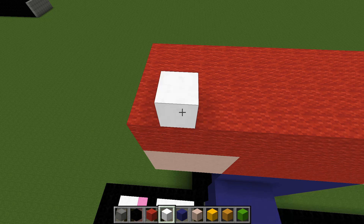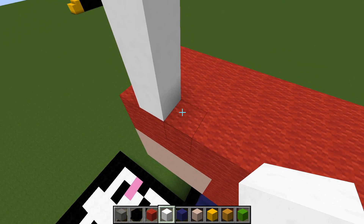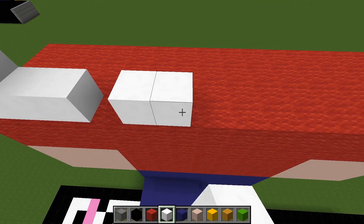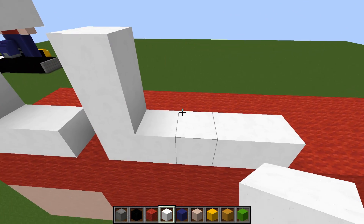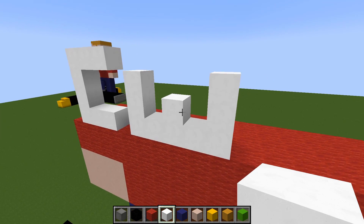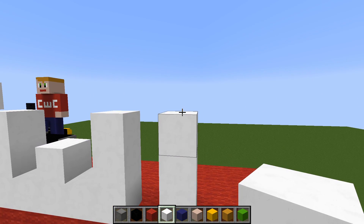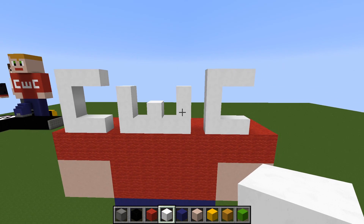For the CWC logo, come in one block, place one, and come up four all together. Come across two at the bottom and two at the top — there's the first C. Next, for the W, miss out a block, place five blocks. On this end come up three. Miss a block, place one more in the middle, and on the end come up three. There is the W. For the next C, miss another block of red, place a white block, come up four all together, come across three at the top and three at the bottom. And there we go — there's the CWC.